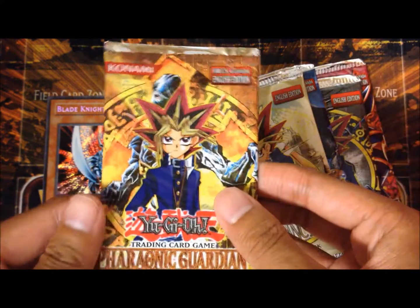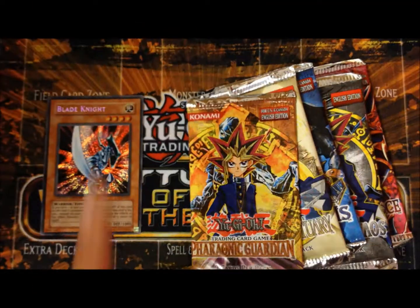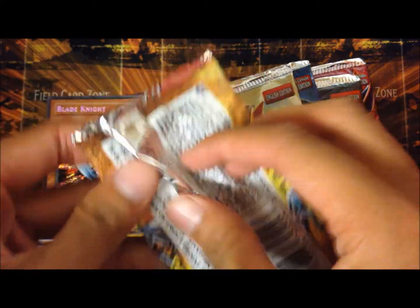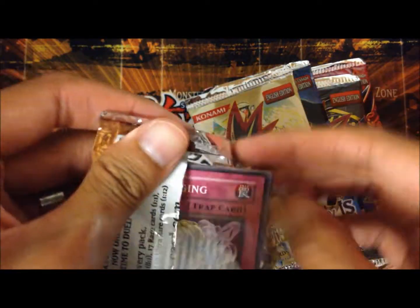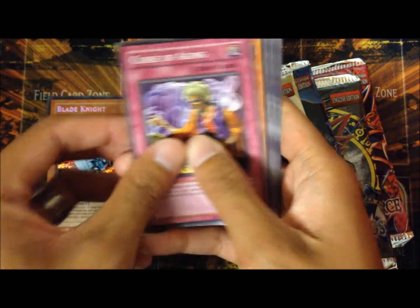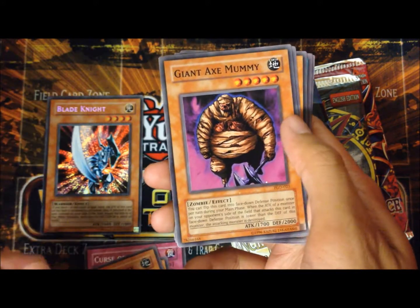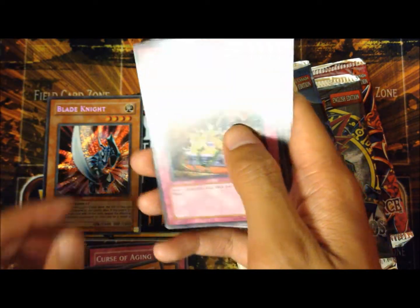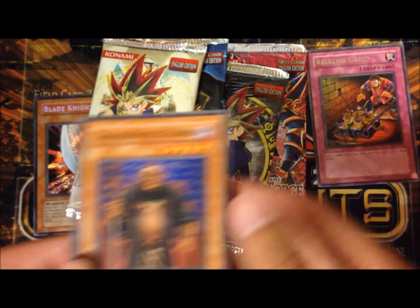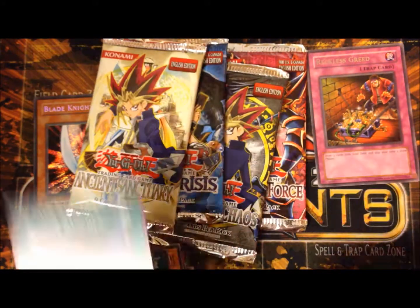First up, Pyronic Guardian. Also, the winner of last week's giveaway is up in an annotation and in the description box below. From this pack we got Curse of Aging, Yomi Ship, Cobraman Secuzzi, Giant Axe Mummy, a Rare Reckless Greed — which is pretty good, people still use Reckless Greed — Great Cuber's Guard, Heroglyph Lithograph, Cry You Out, and Buster Rancher.